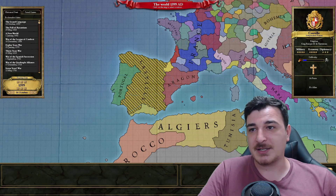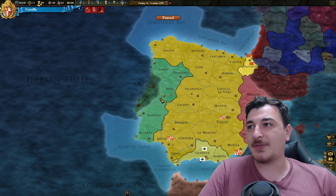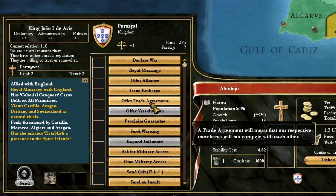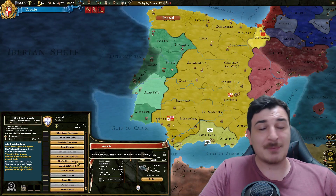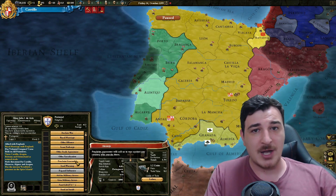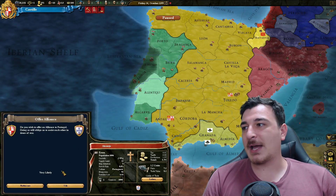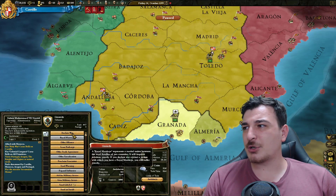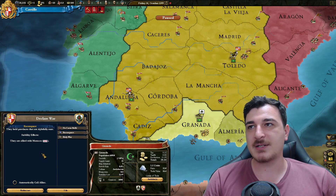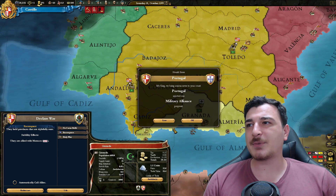Let's actually start our campaign as the Castilians. We need to get good relations with the Portuguese — let's go ahead and get that right now. The diplomatic screen is just this, nothing else, and it's a lot more simplistic. It's basically the same as the diplomatic screen was when EU4 was launched, which got a lot of updates, but EU3 did not. Let's see if we can get an alliance with them — very likely. We'll also be declaring war with a reconquest CB on Granada. They're allied to the Moroccans, so let's wait a couple of days before the Portuguese accept.